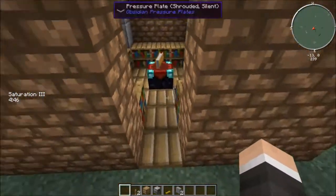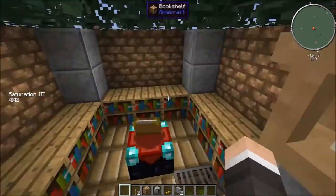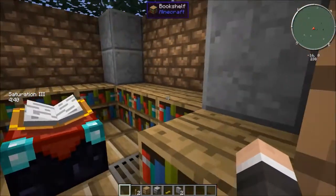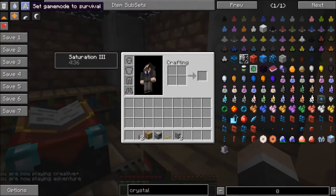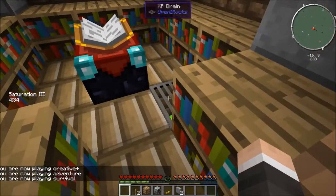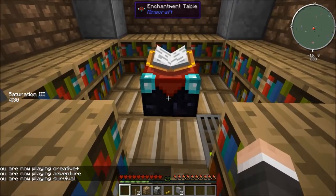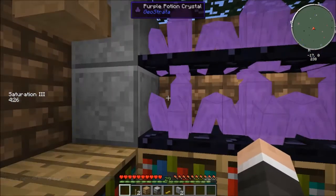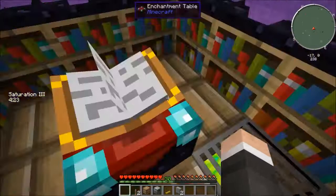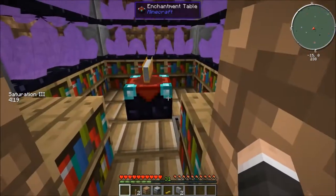It's just a mock-up, just to give him ideas of what he can do. Say you want to do some enchanting but you have no levels — I have 29, but say you don't have any levels and you want to do some enchanting. You walk in, and you get your levels. So you get your levels, you do some enchanting, and you leave.